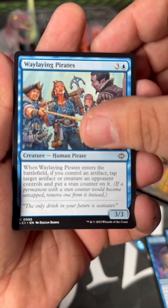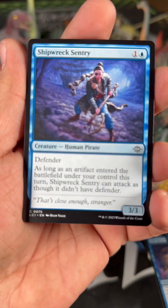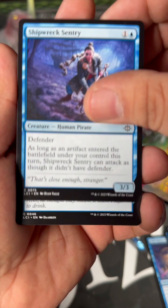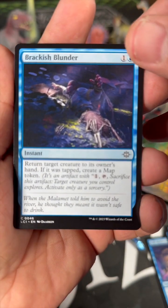Some pirates! When do they have pirates with dinosaurs? We have all blue cards here. Shipwreck Sentry. Yeah, what's up with this — this is all blue. Brackish Blunder.